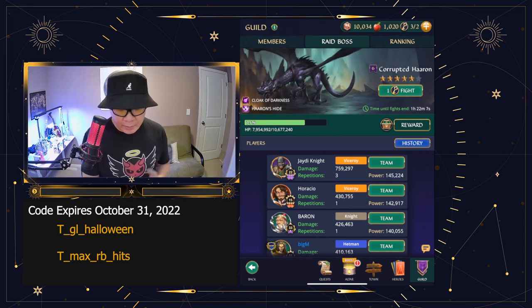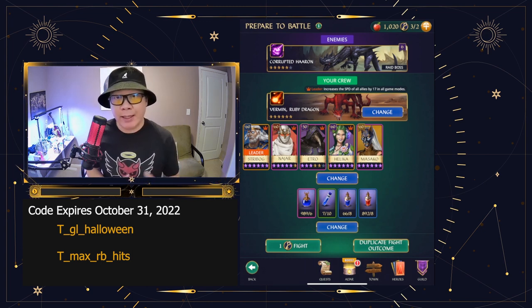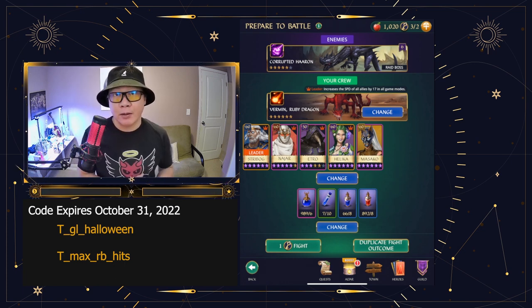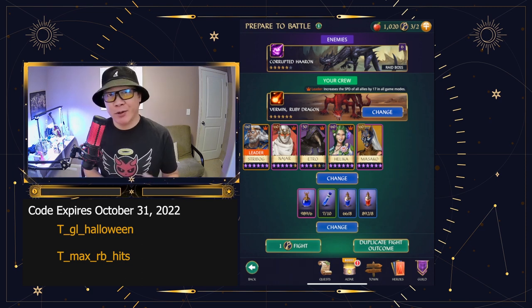We're going to take a look at the team when we go and fight. We've got Streetblock, Nazar, Etral, Helica, and Masako. Masako is one of the heroes I really like using, and we're going to learn more about that. But before we do that, I actually have a sponsored video to introduce, so let's go ahead and check that out.